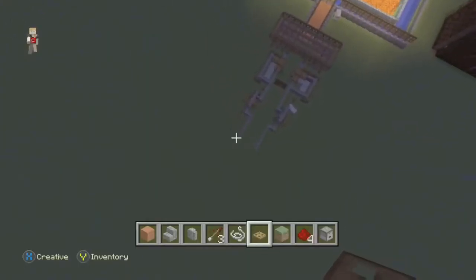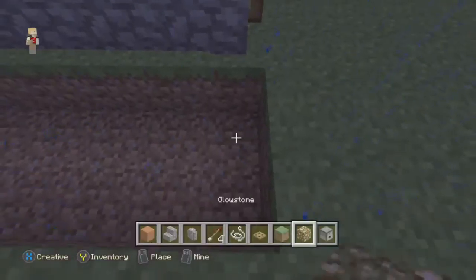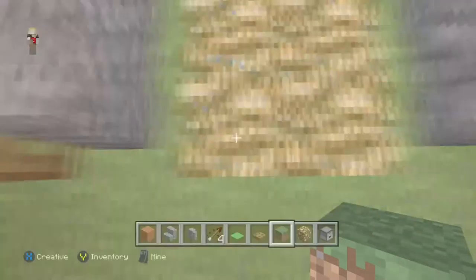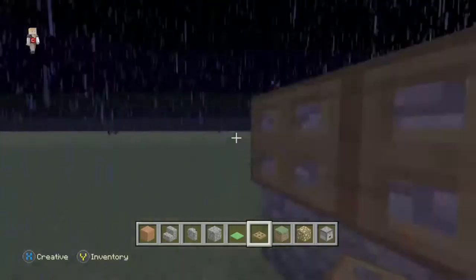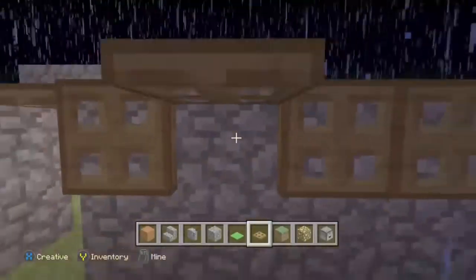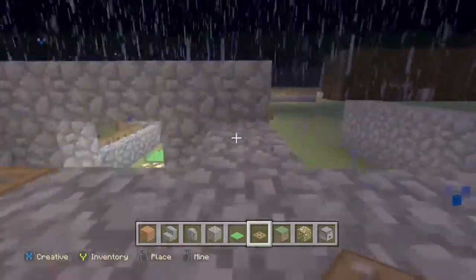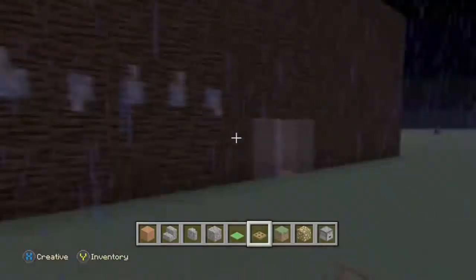Number six is lighting. This is probably the most obvious one — mobs do not spawn in light. Lighting kills mobs, and sunlight kills mobs. Build a full path of lighting first, then a wall of lighting around your house so there's tons of light. You also need lighting inside your house to stop mobs spawning in there as well.